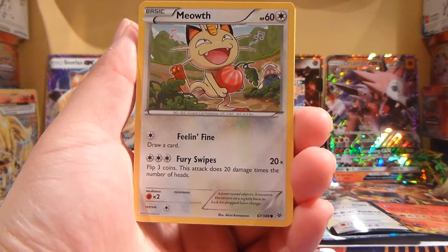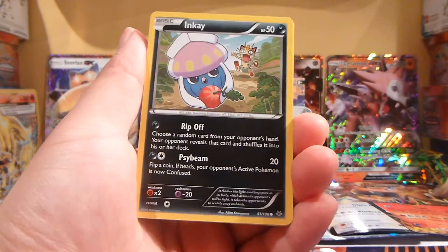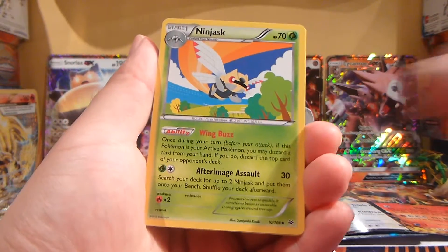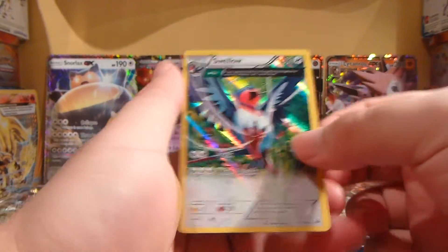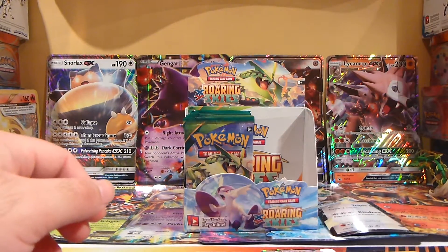Kaskun, Meowth, Hawlucha, Dratini, Enkei, Switch, Ninjask, Skyfield, Nottu, and a Holo Swellow Full Art regular card — not an EX.